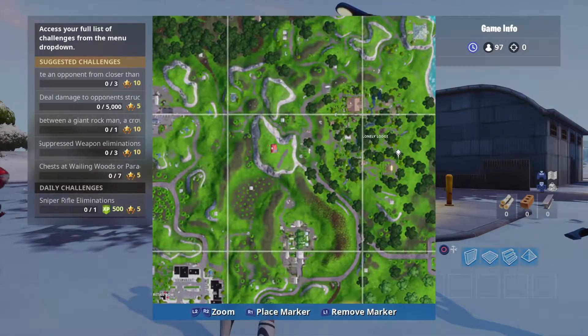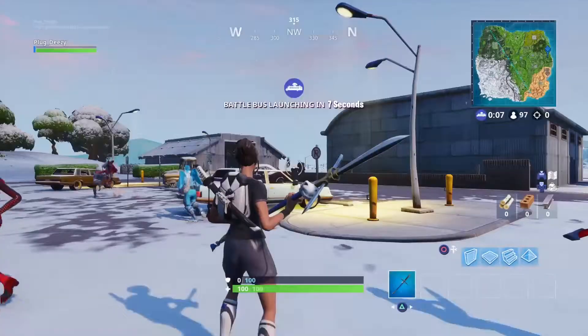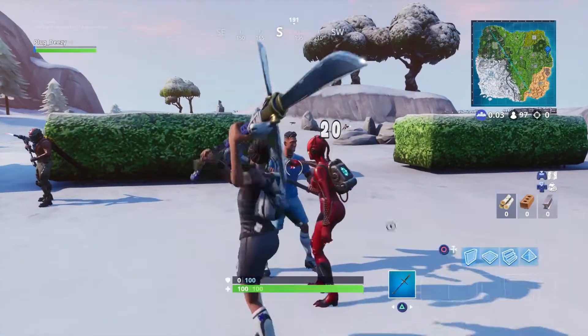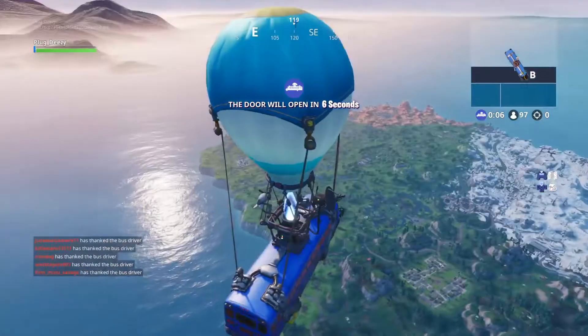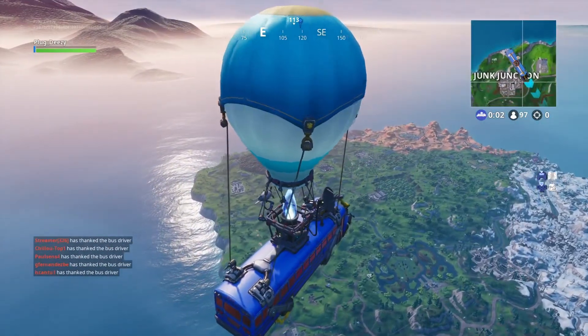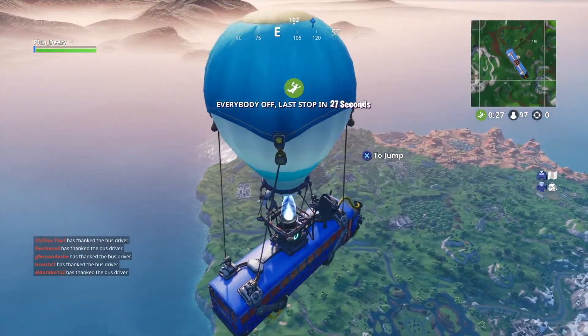What's up, it's your boy Plugdeezy and today we're gonna be dancing on top of a range tower. I'm showing you on the mini-map exactly where it's located — it's over at Lonely Lodge. It's that big brown tower. That's exactly where you need to go. You need to dance exactly on top of the roof of the cabin on top of the tower.